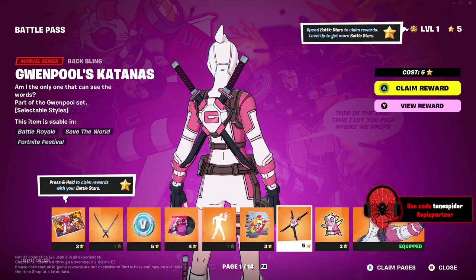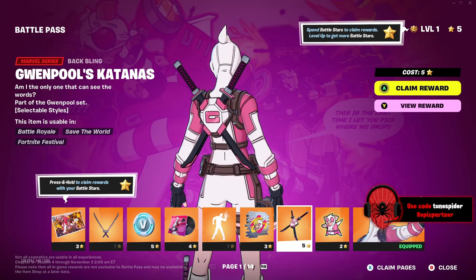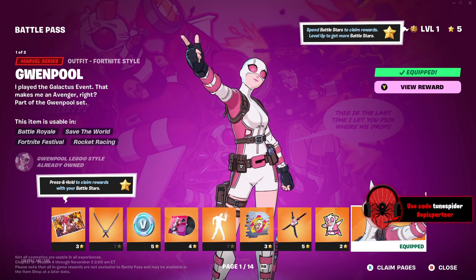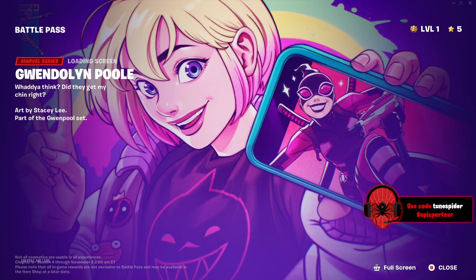I like the little animation on that emote. Her back bling is the katanas, which I think looks really cool — I was hoping for Jeff the Land Shark though. Then we got an emoticon, and then the skin, which you automatically get once you buy the battle pass.